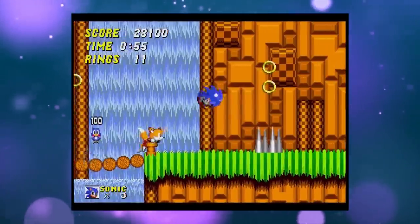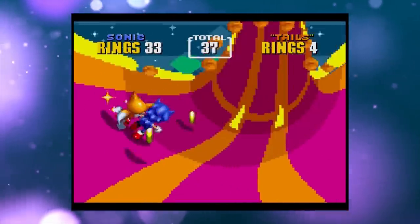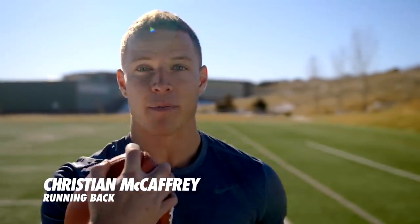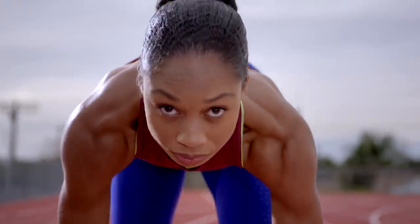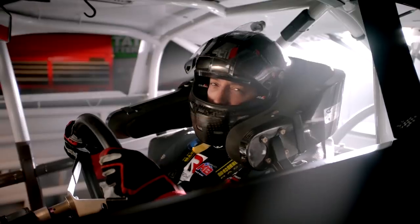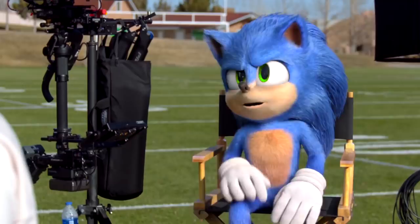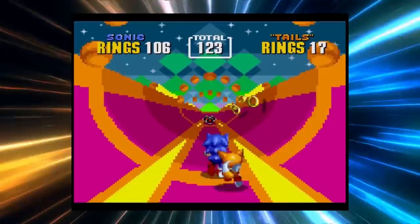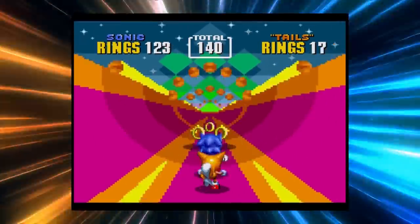Tails' tracking device is likely going to be used to hunt Chaos Emeralds, which allow Sonic to go supersonic and transform from blue to gold. Earlier in the film, there's actually a Chaos Emerald drawn on Sonic's map, and Sonic alludes to going supersonic during his final showdown with Dr. Robotnik — but he doesn't have any Chaos Emeralds, so he never makes the transformation. Since Chaos Emeralds didn't appear in the video games until Sonic 2, it seems plausible they're being saved for the second film.